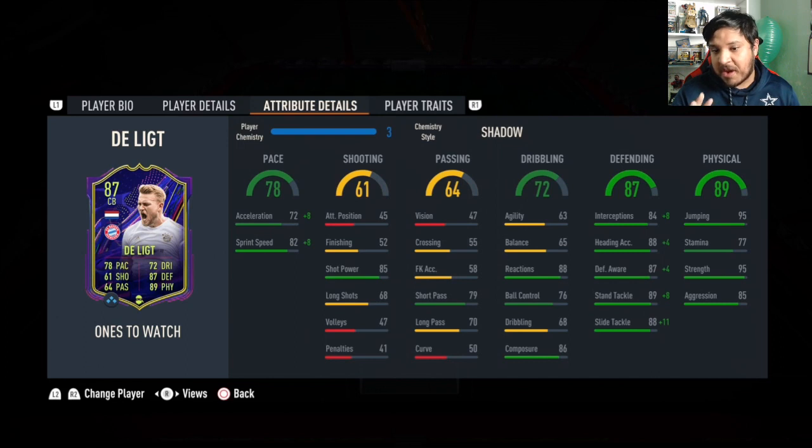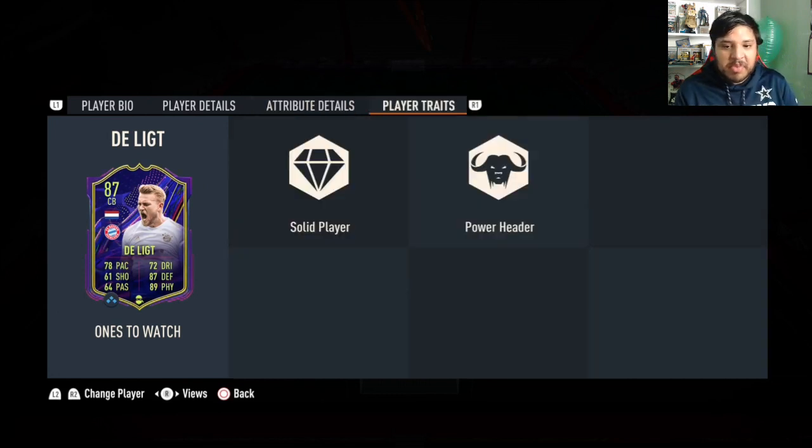Passing — very nice for a center back, pretty good, not too bad at all. Dribbling stats — very nice reactions, very good composure. That's what matters in your center backs: good reactions, good composure. Defensively and physically it's absolutely fantastic, honestly. 95 jumping, 95 strength, 85 aggression. Very good defensive stats already. Solid player, power header — very, very nice. So let me try him out.